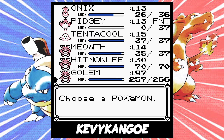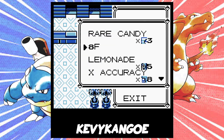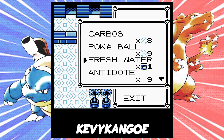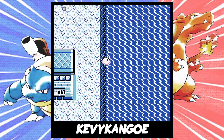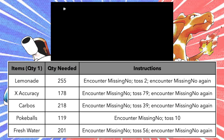Whew, that was a lot of information — this isn't particularly difficult, but there's just a lot to keep track of. But once you've got the right Pokemon, you're ready for the next and final step. All we need to do now is get the right items so that we can execute the code. Here's what you need in your bag: your first item can be anything of any quantity. Your second item is the 8F, so make sure to retrieve that from your PC. Third has to be a Lemonade — you'll need 255 of these. Item 4 is X Accuracy, and you'll need 178 of them. Item 5 is 218 Carbos. Item 6 is 119 Pokeballs. Item 7 is 201 Freshwaters. For items with weird quantities, use the item clone glitch from the beginning and do some math. I've included a quick diagram to help you with the calculations.